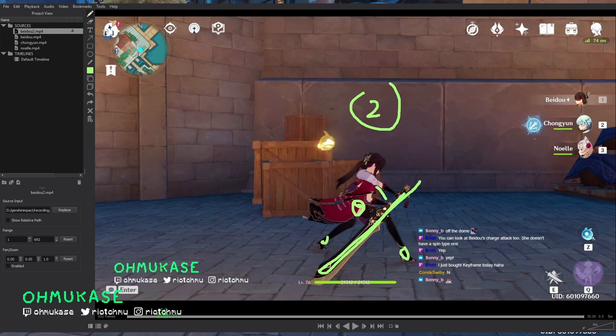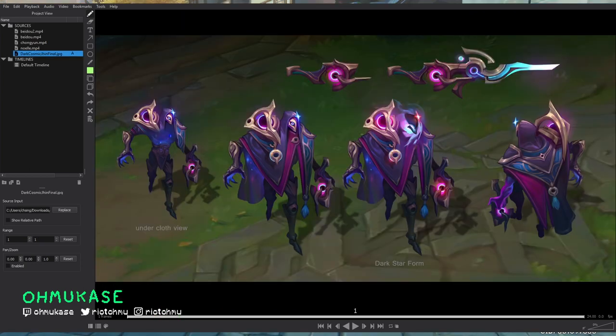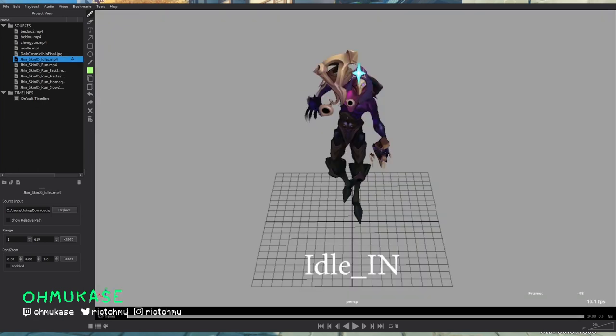Maybe we can demonstrate that. I have some examples here — you're going to see some old work for League of Legends, but this will illustrate the idea. I was able to work on Dark Cosmic Jhin's locomotion mainly. The concept was done by Simon Dubuc — just Google him and you'll find his stuff.